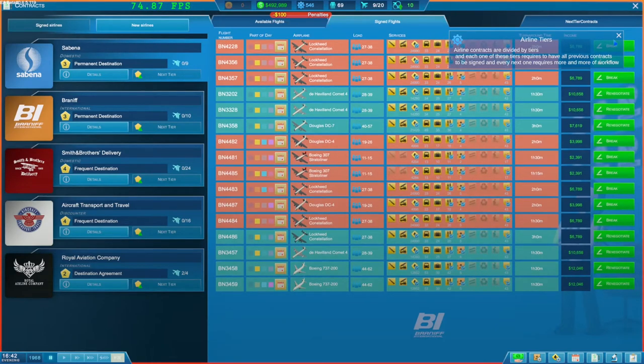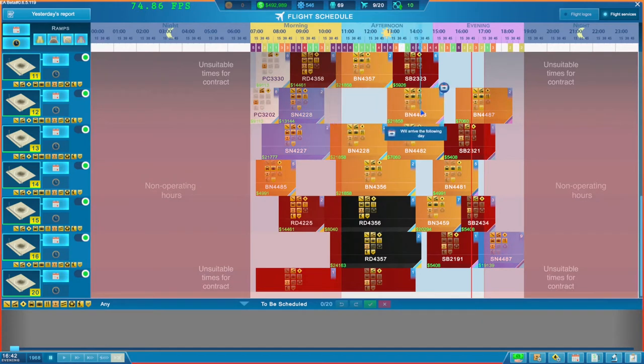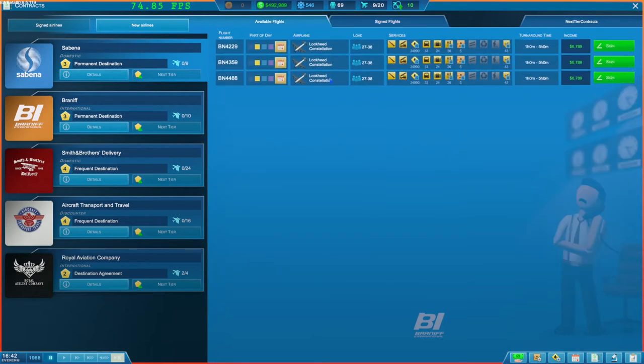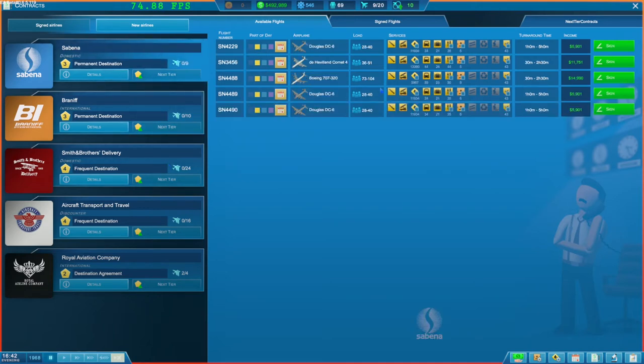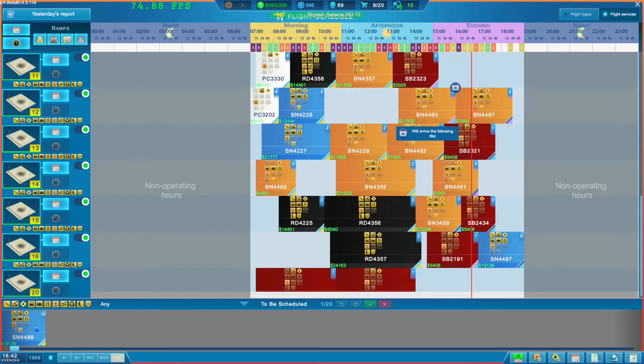We've got some slots available. Shall we sign some new available flights? Lockheed Constellations, Boeing 707 - yes, beautiful! We can in fact grab that one. Boeing 707-320, an hour and a half I think is fine. We'll do all the services and it needs seven to eleven. We'll sign it - we should be able to find it a slot. Quite comfortably finding it a slot over there.